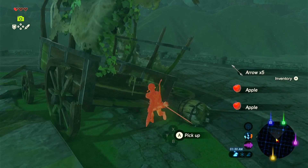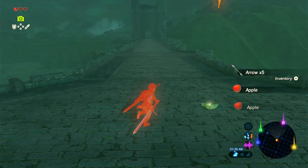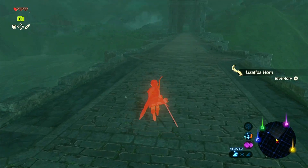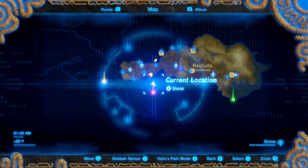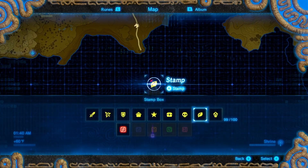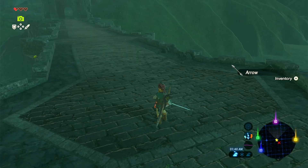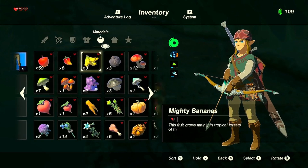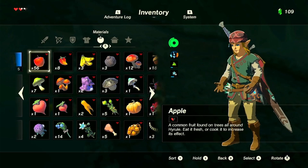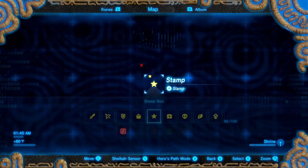I'm so annoyed about that dragon. We were so close. Whatever. I'm putting... a stamp. Put a star there. This is one of the dragon spawn locations. Oh God. We're not doing that. We'll put a Korok sleeve down too. Stamp. A leaf.